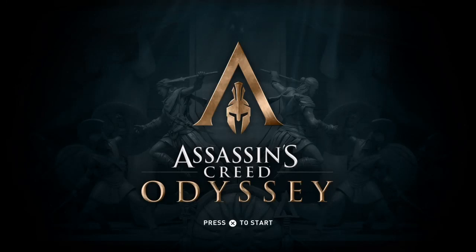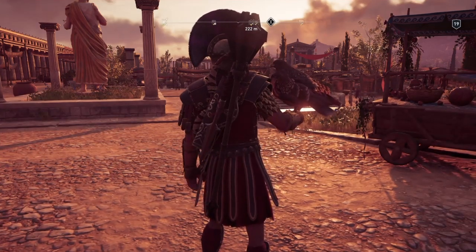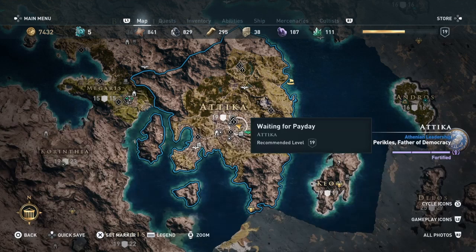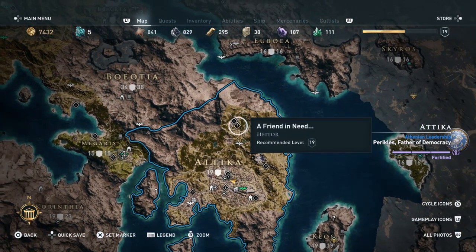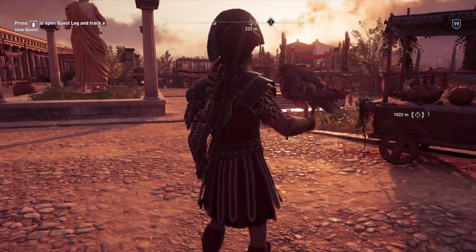Hi everybody, welcome back to my 100% walkthrough of Assassin's Creed Odyssey. On this video we are going to be doing a side mission. This one is called A Friend in Need. You'll find it in the abandoned farmlands way up here in Attica, just into this area here. Abandoned Farms.